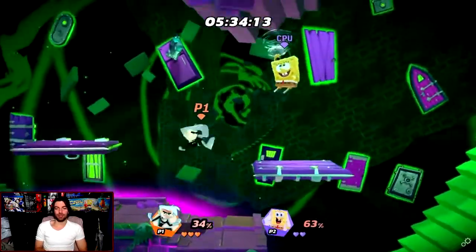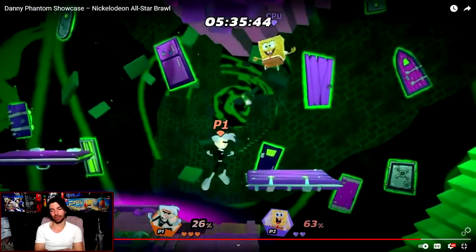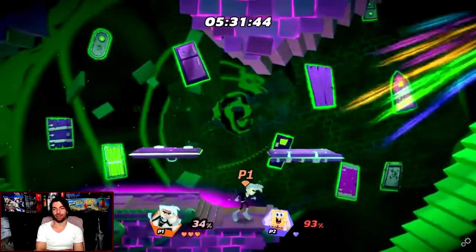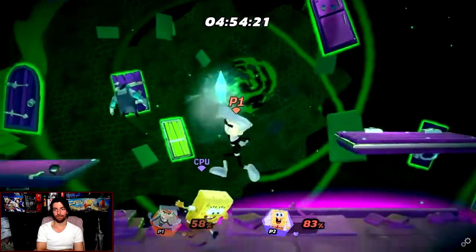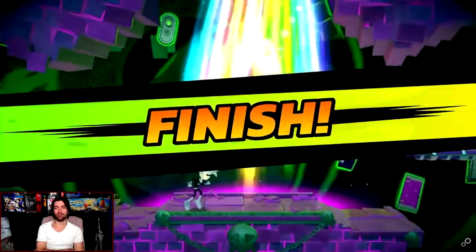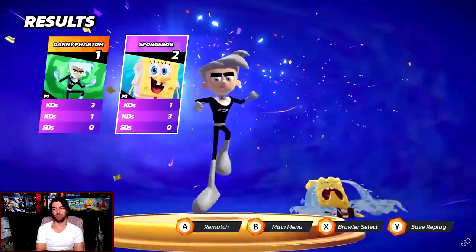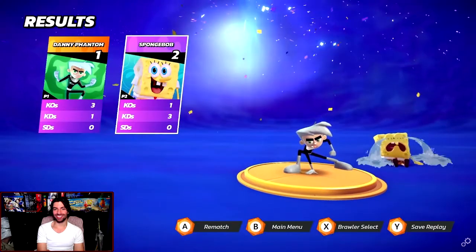What did that kill at? 63, edge of the stage — didn't have enough recovery to block. That's so cool. I just realized you can't really do the strong down attack on stage easily. That's so cool. Danny Phantom, thank you so much for tuning in to this character showcase.